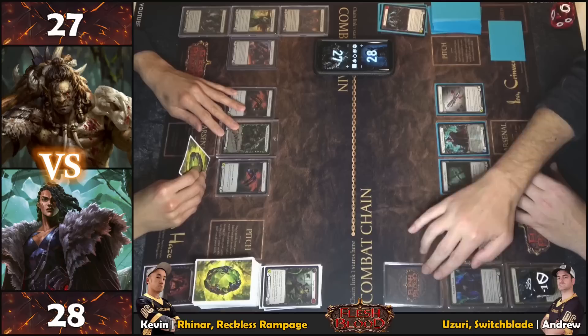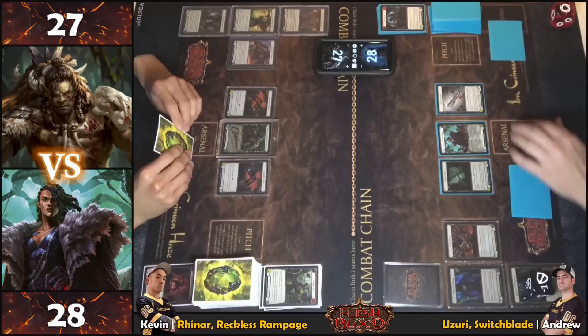Noting the nomenclature — flipping equipment indicates it's been used and is off the field. In some matches you need to track flipped equipment in the discard zone. Moving to end step, arsenaling and passing.